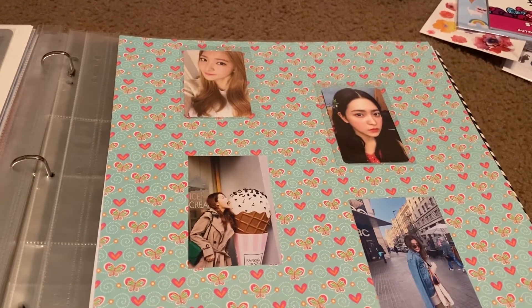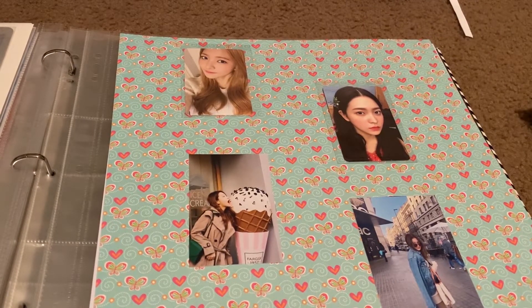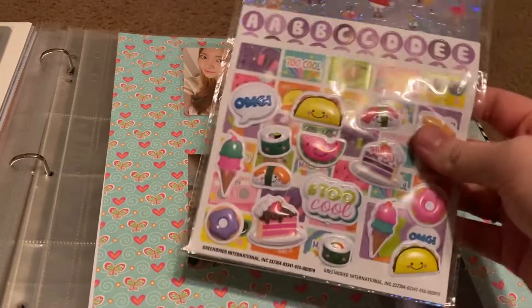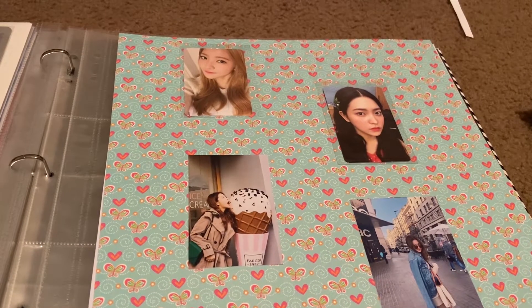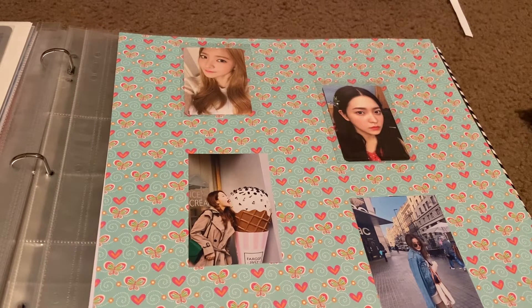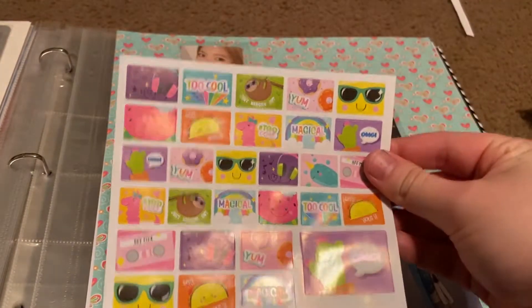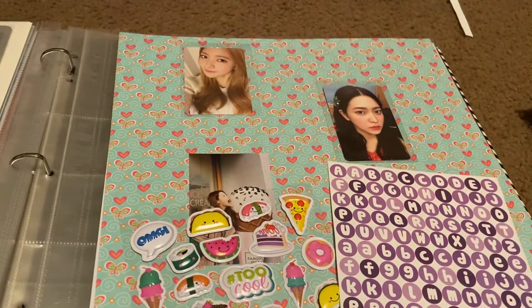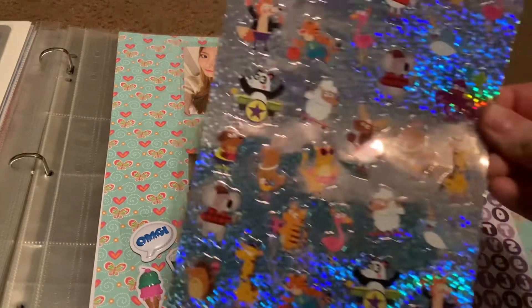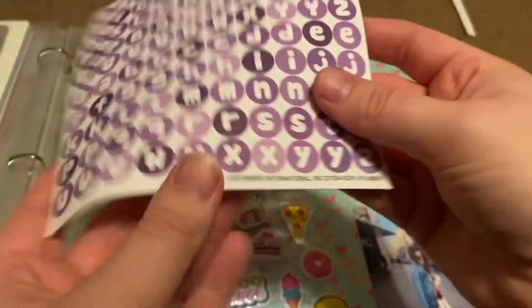Now that everything is on here, I think I'm going to pick out some stickers to fill up the page. First thing I see — I want to do an ice cream cone from here, because some of the photos are from Ice Cream Cake and that would be cute. I haven't opened this package — these are from Dollar Tree, just a little bundle. I think I'm going to use one of the puffy ones, but I'm not really seeing anything pop out at me from this one. Then obviously I'm going to use these letter stickers to spell her name.